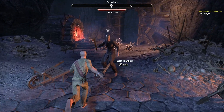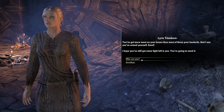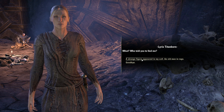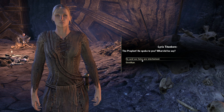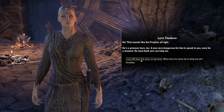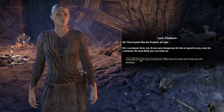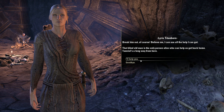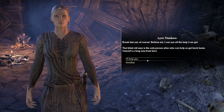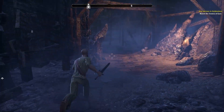Here's Lyris Titanborn we were told to go talk to. 'You've got more meat on your bones than most of these poor bastards. And I see you've armed yourself. Good. I hope you've still got some fight left in you.' Who are you? 'A fellow prisoner. The name's Lyris.' Lyrus Titanborn? I was told to find you. 'Who told you to find me?' A strange figure appeared in my cell — an old man in rags. 'The Prophet? He spoke to you? He said our fates are intertwined. That blind old man is the only person alive who can help us get back home.' I'll help you. Reach the Tower of Eyes.